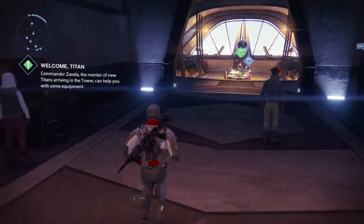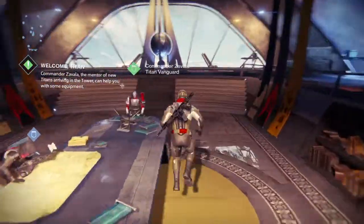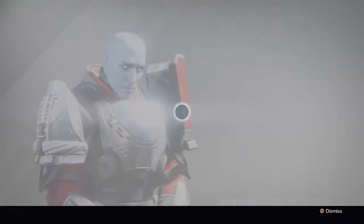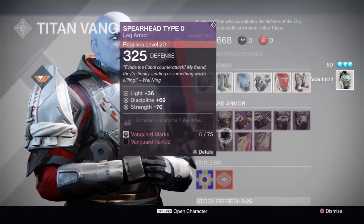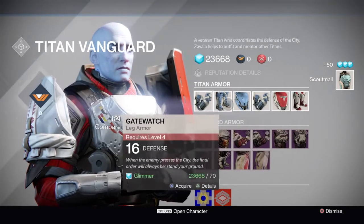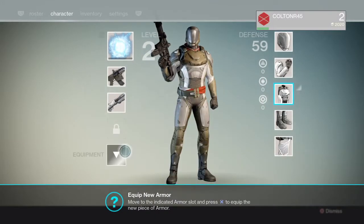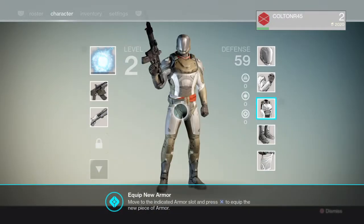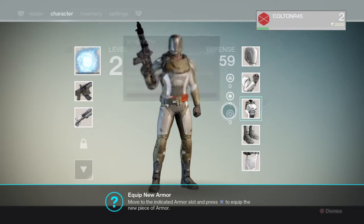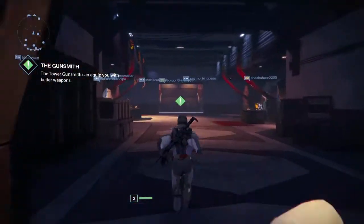We're back — had to end that last video a little too soon so I could put myself in the parties. Not talking in a tower so we'll get some stuff done in here. Welcome to the fight — this is a level four Warlock Guardian. We're gonna outfit this guy in this episode, probably a short one, but we're gonna get him set up with some better stuff.